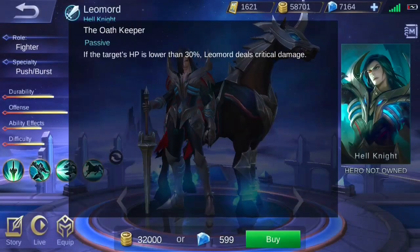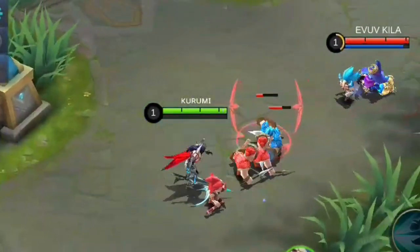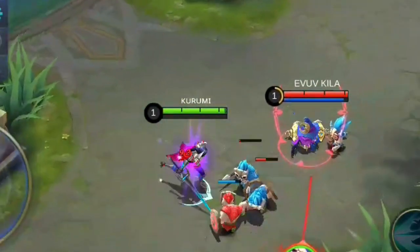Leo Mord's passive, the Oath Keeper, grants Leo Mord critical hits on his basic attacks. His passive is activated when the target has health lower than a certain amount.